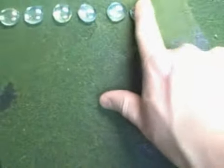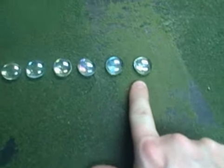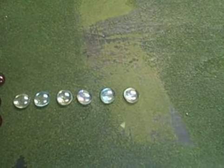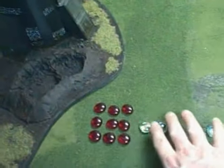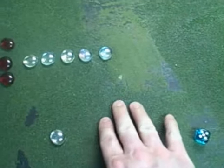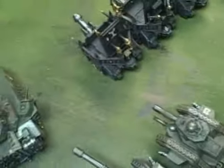A glancing or penetrating hit peels a void shield off. We've got two Laz Cannons here — that's a hit. 9 plus 6 peels another void shield off. Let's move on to our Leman Russ Vanquisher.